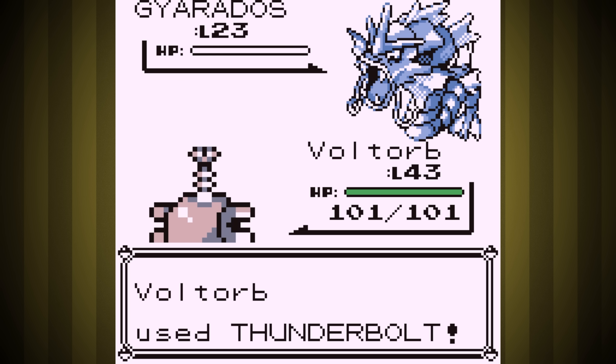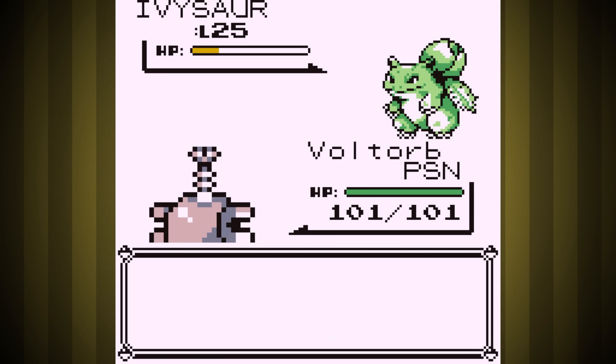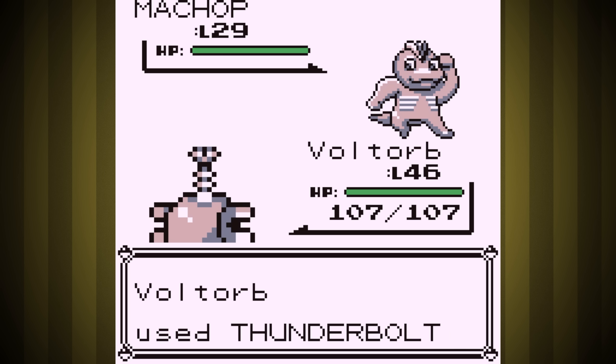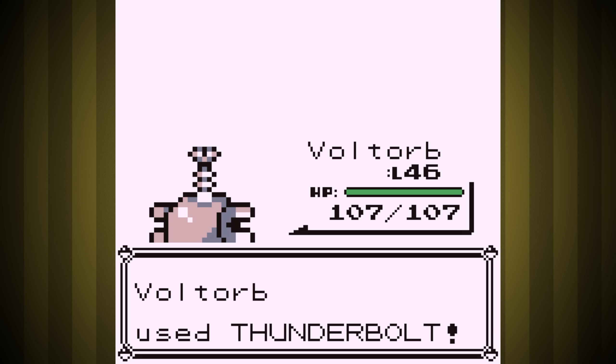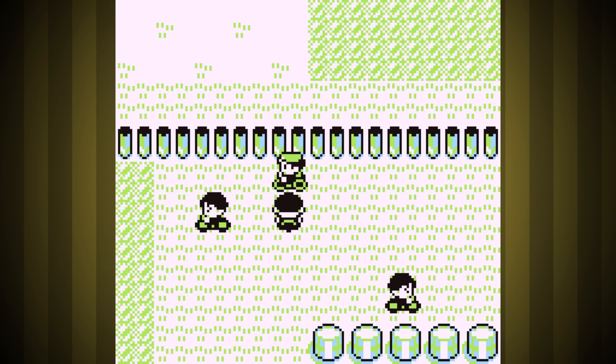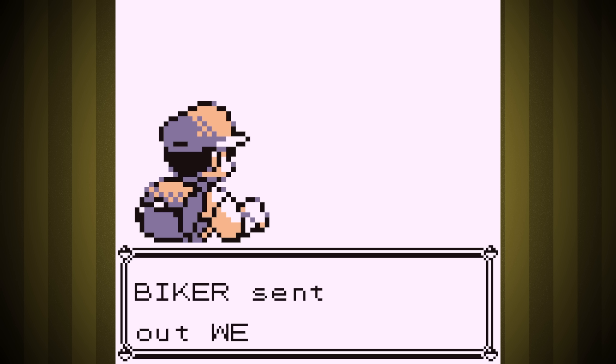Next is our rival again, but he was super easy — we didn't get hurt the whole fight, unless you count getting poisoned on the last round. Next up is the Poison Gym or Silph Co., whatever we want to do first. It's tradition that I go for the Poison Gym first, since if we win, we can go to Cinnabar Island early and have a fun time taking down Blaine way ahead of time.